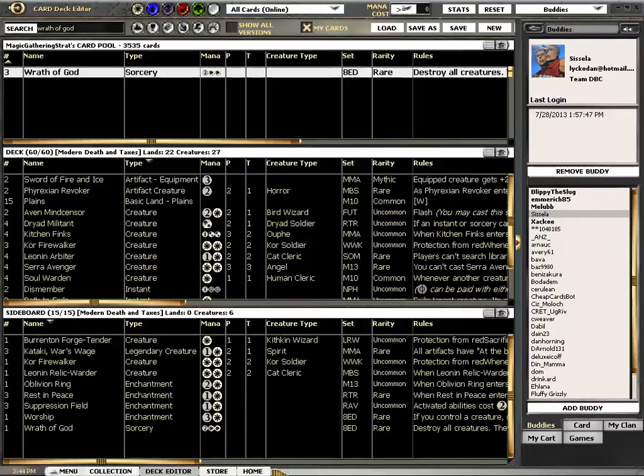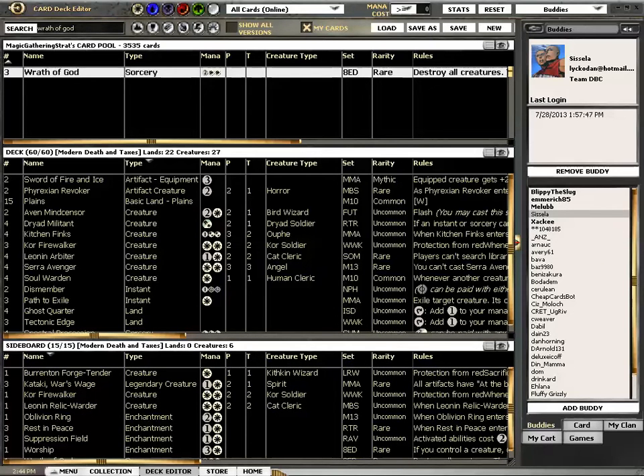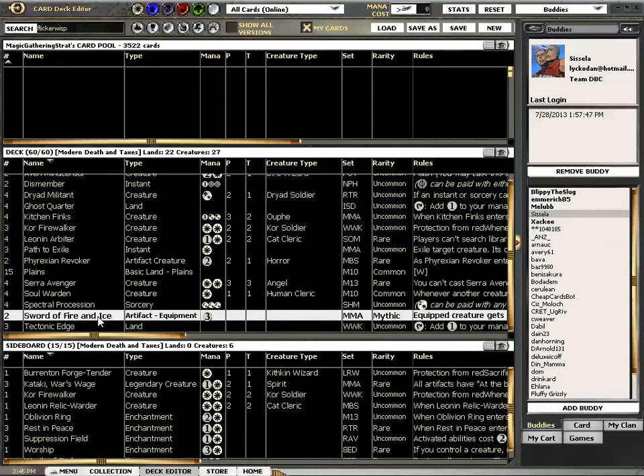So I looked at my cards and bought 2 Phyrexian Revokers and some of the cheap sideboard cards. I am missing 2 Hero Bladehold. I put the Flicker Wisps in this deck. I'm missing 2 Hero Bladehold, 1 Restoration Angel, and 3 Thalia. Also missing 1 Path to Exile that I have. I am using a Dismember instead. And I have the wrong swords, but I thought the protection from red was the important thing. So I have Sword of Fire and Ice instead of Sword of War and Peace.